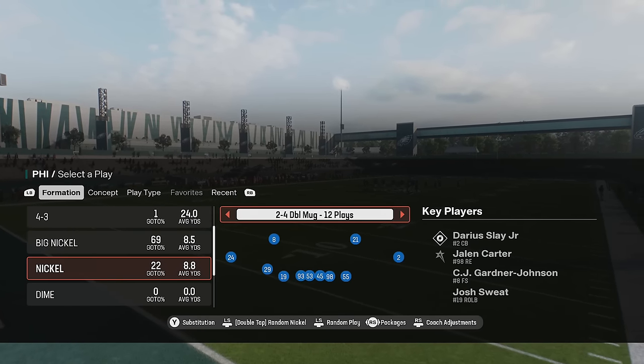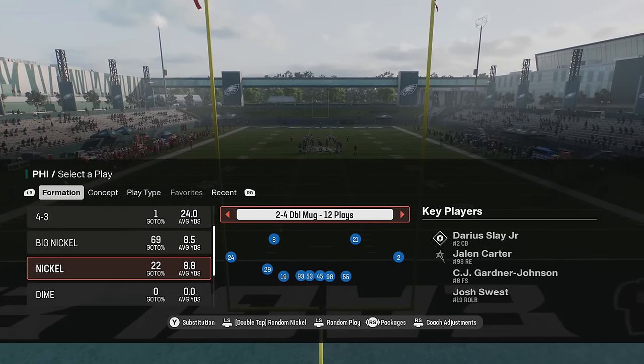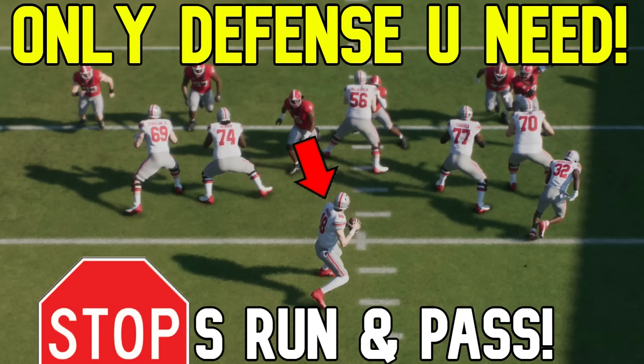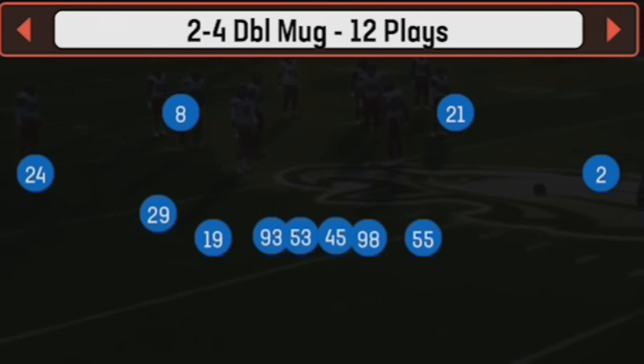Welcome back, MoneyTeams. This is Matt MoneyShot, bringing up the Madden Chiefs as always. In today's video, I'm going to give you guys what I think is probably the best and most disruptive A-gap blitz in the entire game. I'm going to be using a meta-style defense that most people are using, but nobody really knows about this blitz — unless you saw the video I already put out for college football. The setup for this is a little bit different, and there are actually a couple different ways you can do it.